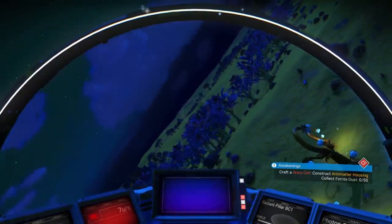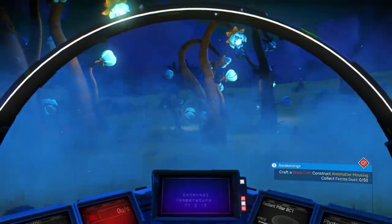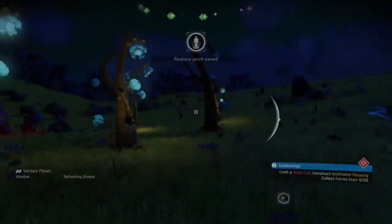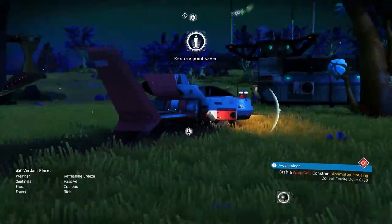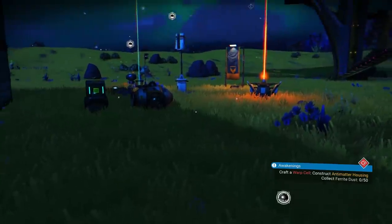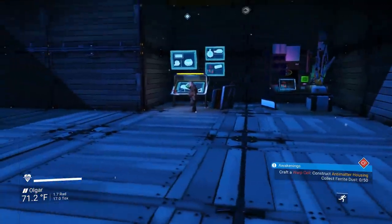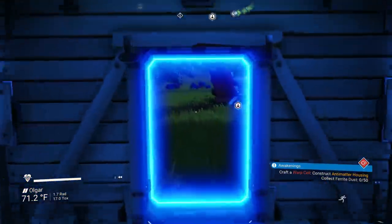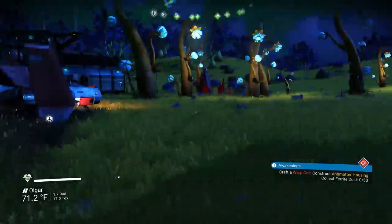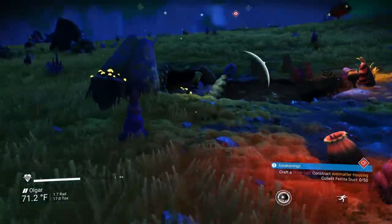By default when you're flying a shuttle it has tethered controls — the mouse kind of does everything for you. However, I prefer the untethered mode; wherever you look, that's where you start heading, and then you use A and D for roll. It just feels a little more natural to me. We need to collect ferrite dust so let's go into the cave.